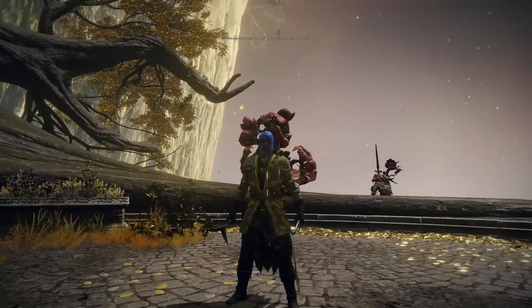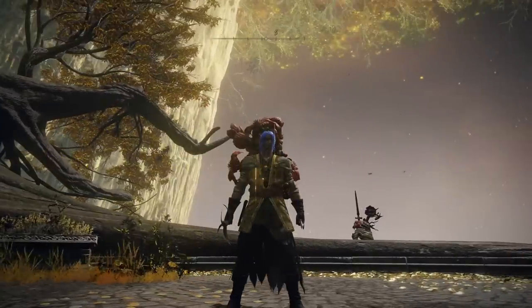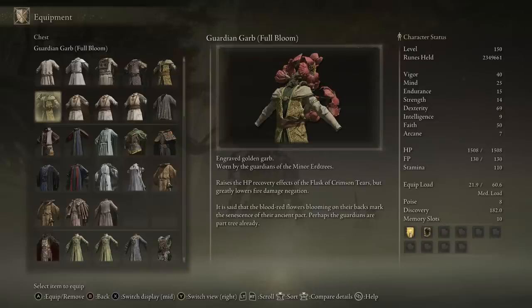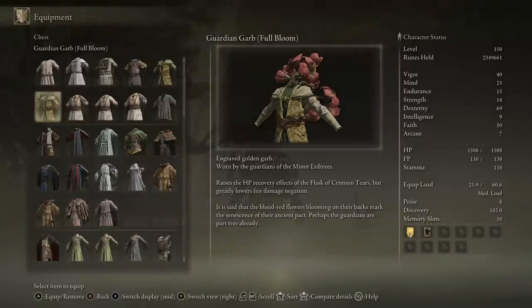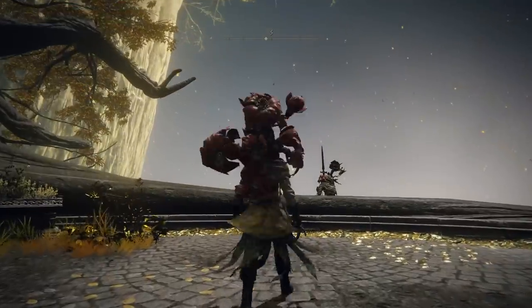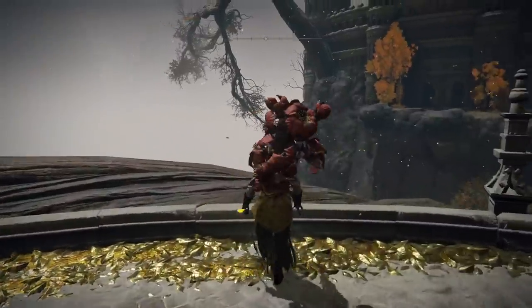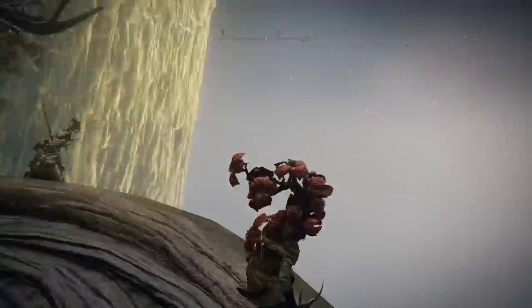To kick us off, I have multiple points about the Erdtree Guardians and some very interesting lore and subtle details. This is a follow-up from previous videos where I was talking about the Guardian Garb and the full bloom specific piece. It's a really interesting piece because when you're wearing it, you actually get bonus healing to your healing flask, which is an incredible detail. However, it will greatly lower your fire damage negation. You can only get these from full bloomed guardians, which means you can't get the normal piece from normal guardians. To get a guardian to full bloom, you need to put it to low health and watch it bloom — which is how I missed it, even though I've got hundreds and hundreds of hours of playtime.